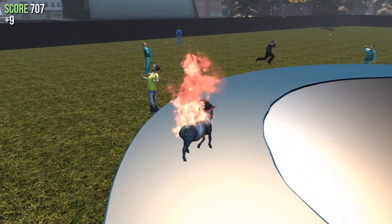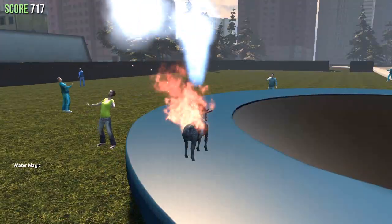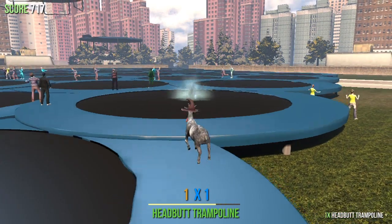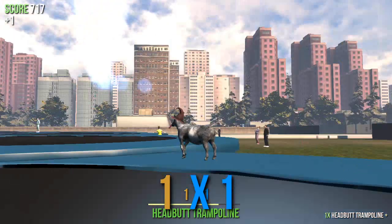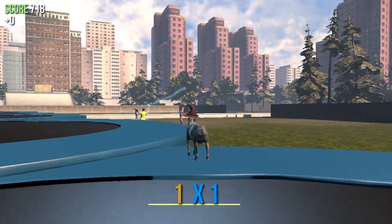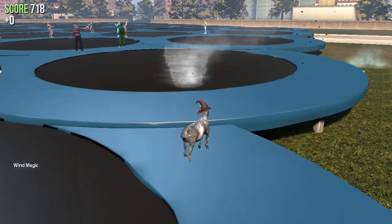So we have fire magic, but we also have - that's the wrong button. How do I switch again? Control? We've got water magic. What's my power with this? I think it's basically just the camel goat. I think I'm just the camel goat right now. I can like hit things with water, I guess, and they fall over - kind of boring honestly.